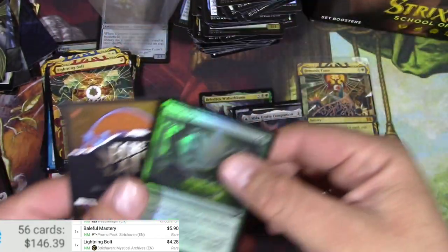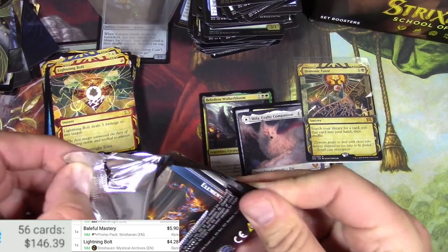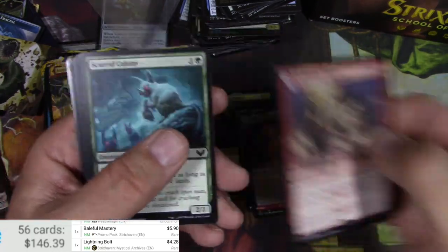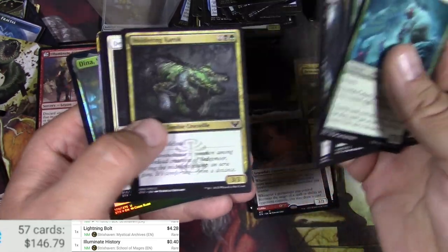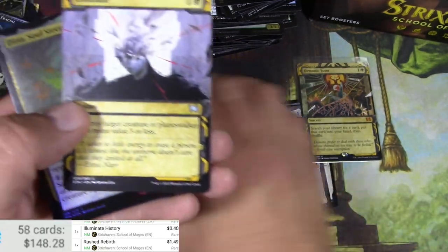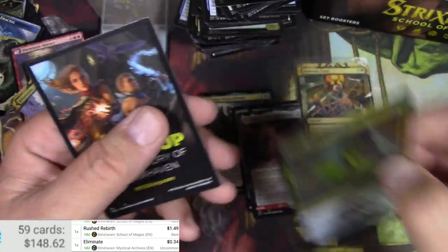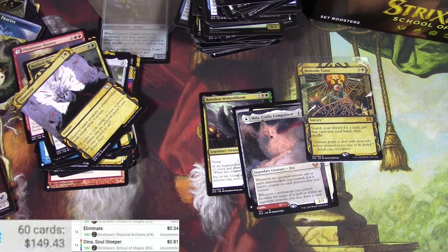Very cool, I love the abstract ancient scroll kind of design. Field Trip and a Fractal. There's the Bookworm. Oh, we got a foil rare lesson — are there any of those that are good? Maybe a mythic one. Rust Rebirth and an Eliminate — that's over a buck. Foil Dina Soul Steeper — she's just an uncommon, but she seems like the kind of card you'd build something around. As a foil — 81 cents.